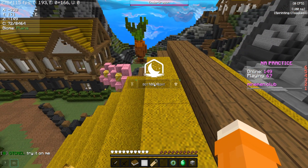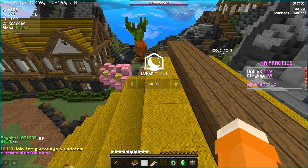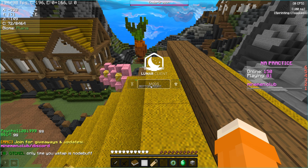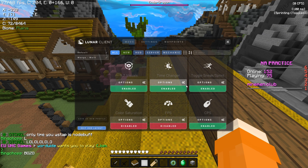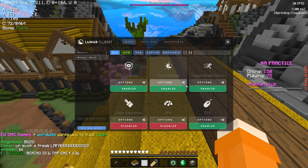The first thing you want to do is click Right Shift to get the UI editing and the Lunar Emote, Mods, and Cosmetics menu. What we're going to do here is click on Mods and start going over the mods I use to make my game smooth and the best performance it can be.